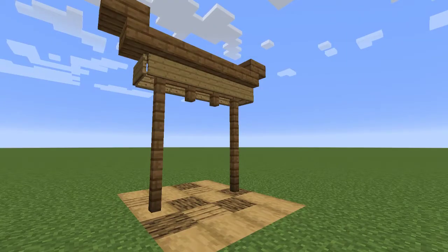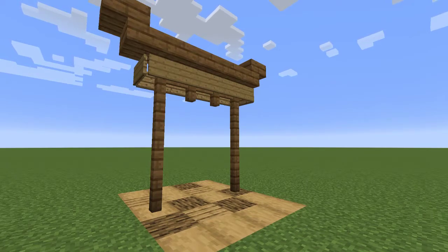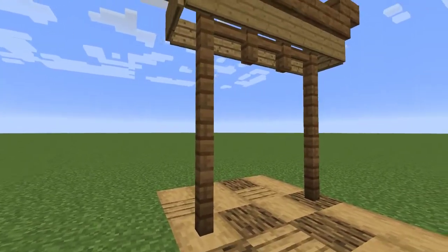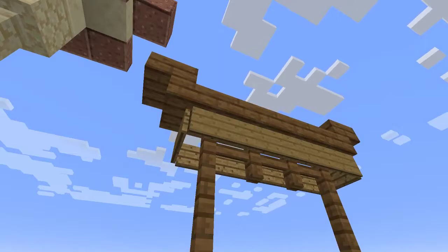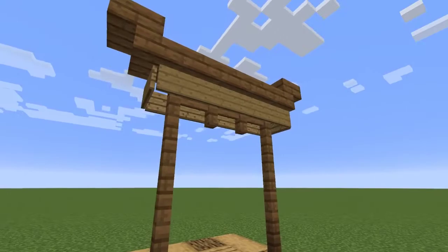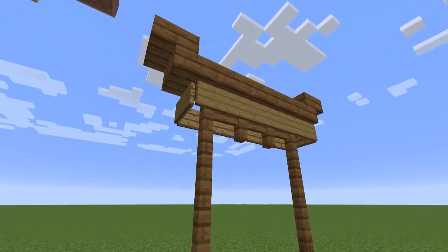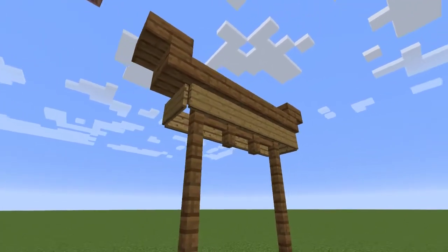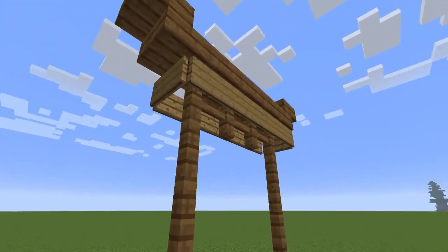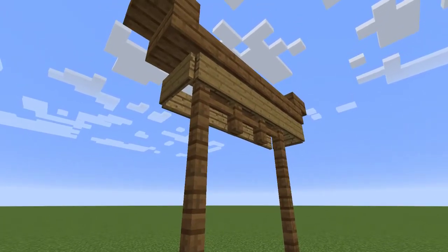Our first design is probably the simplest and most traditional of the arches, making use of just plain old wood. Tori Arches were traditionally wooden structures, and it's only been in the last century or so that you see other materials like concrete, brass, copper, or steel being used to manufacture new ones. This arch is just a few bits of wooden fence covered with blank signs at the top, and then capped with slabs and upside-down fence for the arch part. I used spruce and oak signs just to give it a little bit of texture and something else for the eye to look at.